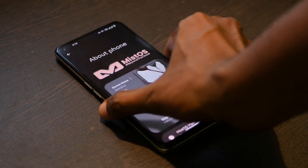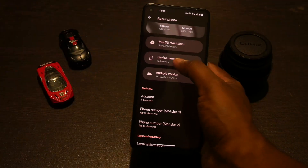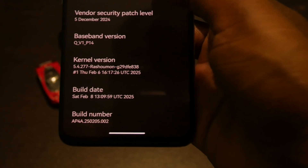This is MystOS for the Realme GT2. I have been using this ROM for more than a week and I will be running you through my user experience and overview. It is Android 15 and comes with the Rush Kernel. The build date is February 8th, 2025.